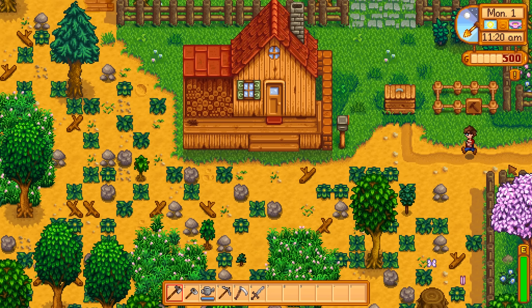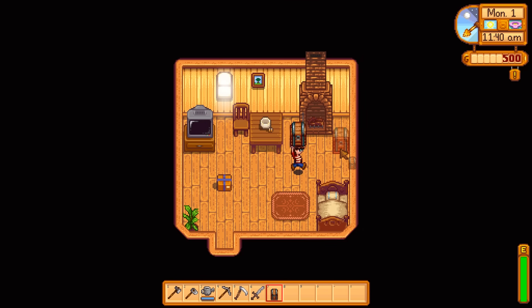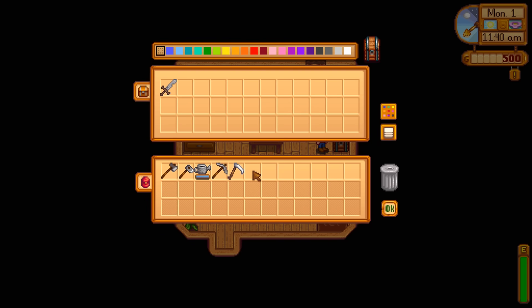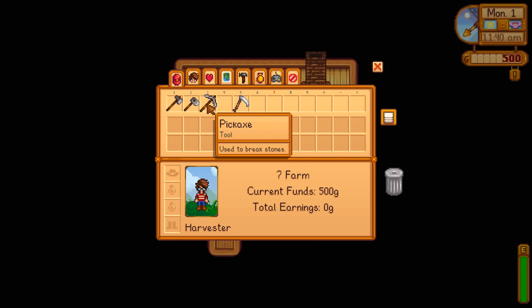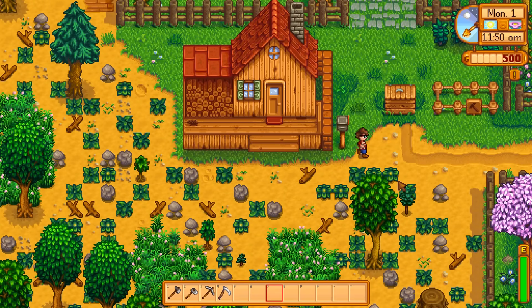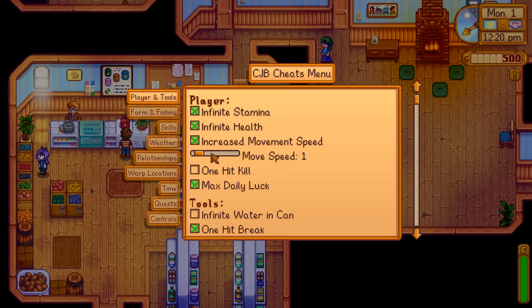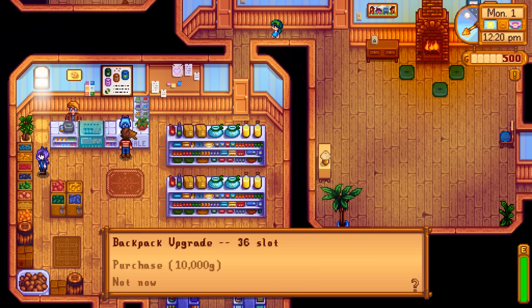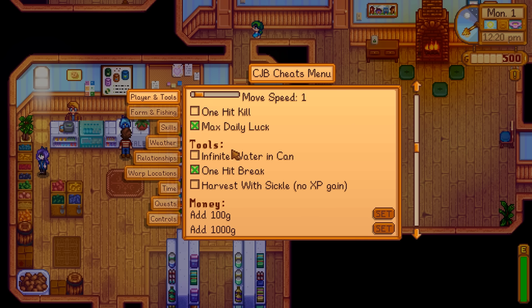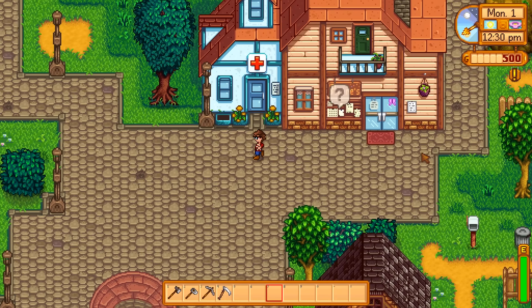Tractor barn is started. I just spawned all the items I needed for that into existence and then sold them again. I'm back to my original 500 gold to keep this all nice and even. I'm going to collect a lot of stuff in my backpack, so I'm going to store most of everything in here. I need to buy a bigger backpack — 2,000 gold for the first one and 10,000 for the second. Just like that we have 36 spaces available. And back to 500 gold again.